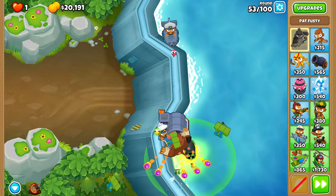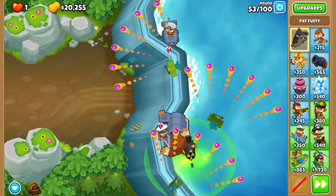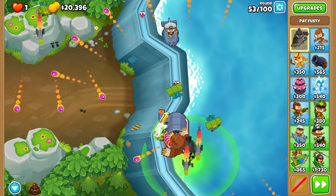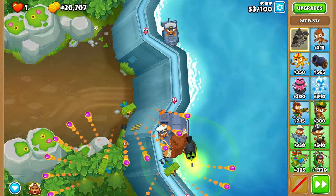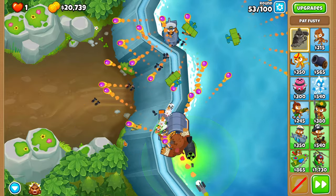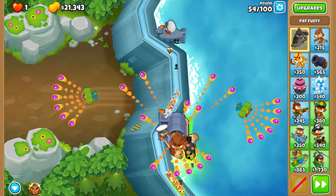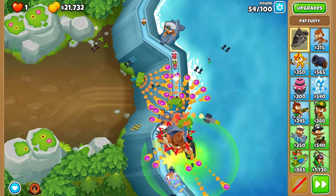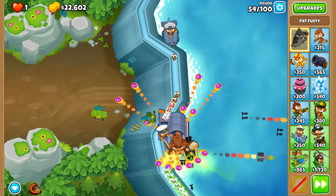Round 53 could have some RNG, but I've never encountered it — though I bet someone in the comments will complain about it. The Moabs on 53 shouldn't be a problem in 99% of cases. For round 54, you want to use a Pat Roar the instant you see a Moab come up from the bottom side, because you want to have it back for the last Ceramic wave of round 55, which is pretty crucial for this run.